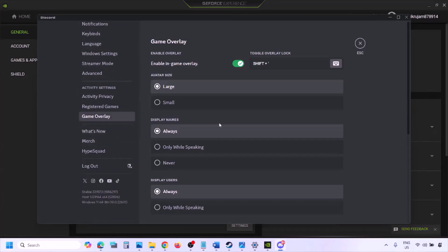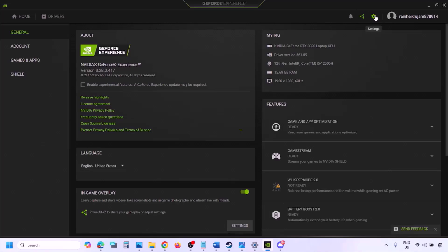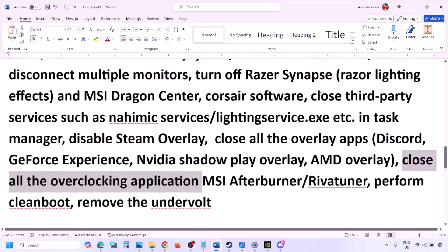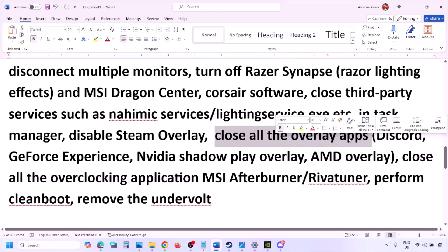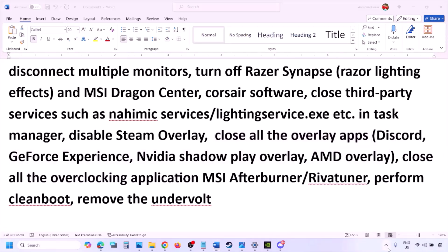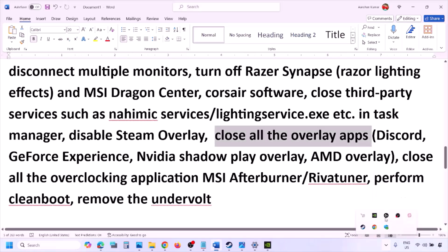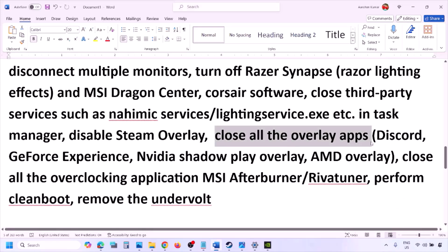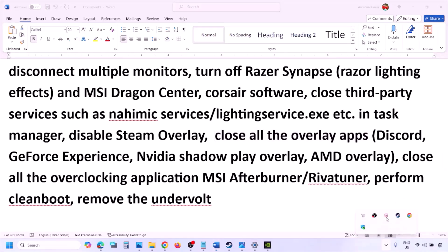Also disable overlays in other applications. In Discord, go to Settings, then Game Overlay, and turn off 'Enable in-game overlay.' In GeForce Experience, click the settings icon and turn off In-Game Overlay. If you have any other overlay application, turn off the overlay or close the application entirely. Close all overlay and third-party applications running in the background.